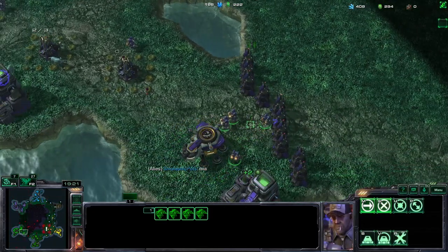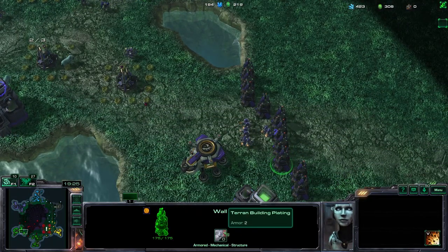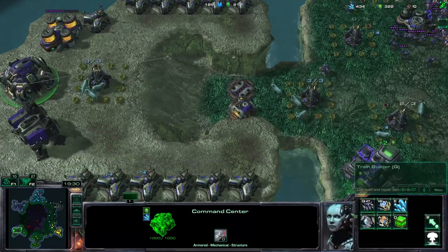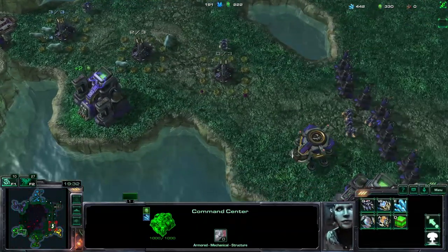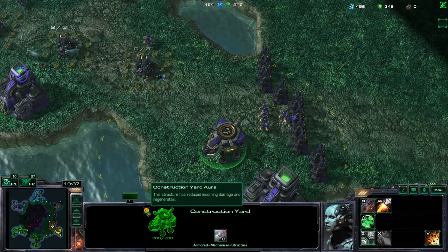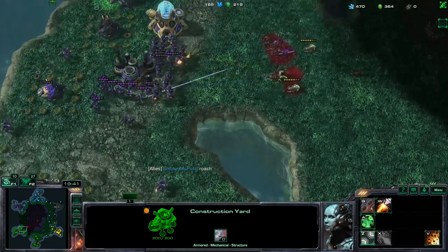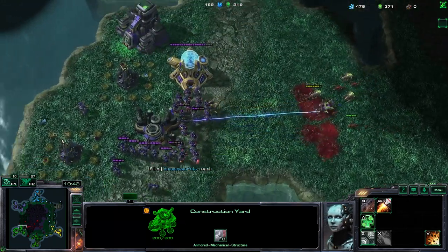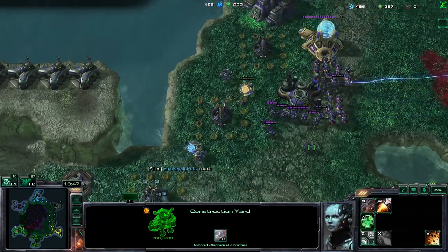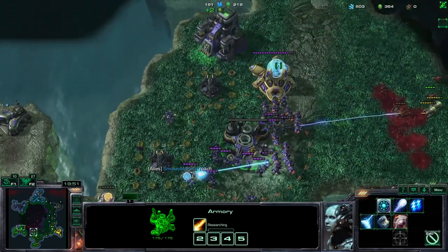If the zerg was going heavy on these walls, just get four defenders and use their amplify ability to amplify the damage reduction bonus on the construction yard, and then they would just hold on their own.